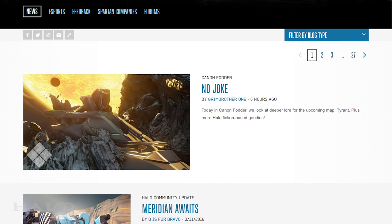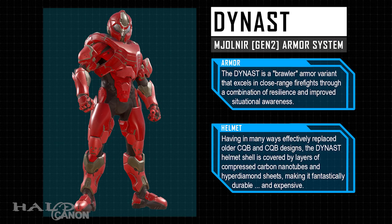Welcome back, Canaanites. This week continues to look at the Ghosts of Meridians update with a new arena map, some more wreck items, and a very special new boss. Before we dive in, however, I need to correct something from last week's issue. The new armor set, which I ironically called Dynasty, is in fact called Dynast. Thank you to those who pointed this out in the comments.